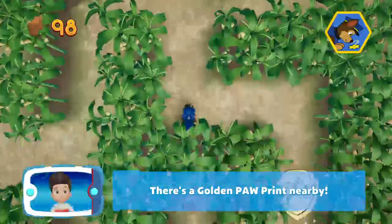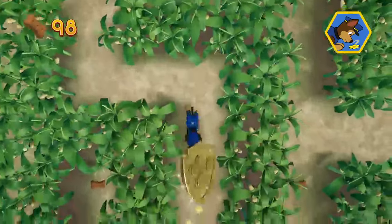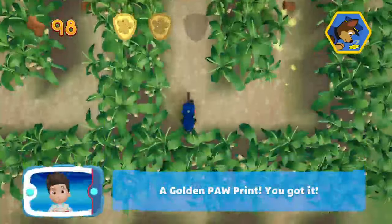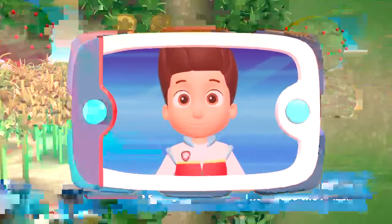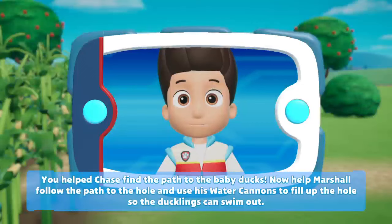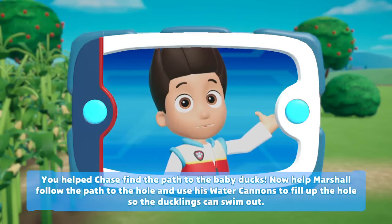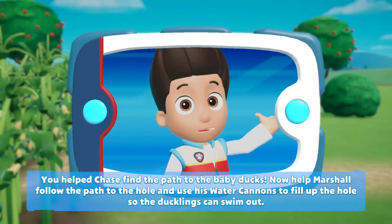I can't smell — can you, guys? I see something! That's the second one — you guys are great at this game! We're out of the maze! You helped Chase find the path to the baby ducks. Now Marshall can take over and do his part of the rescue mission.